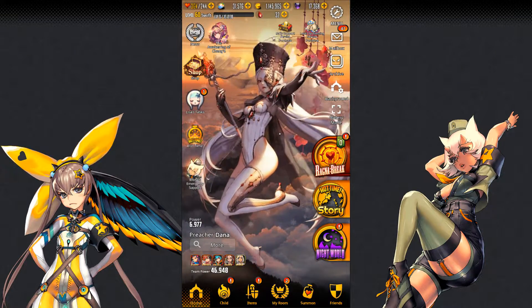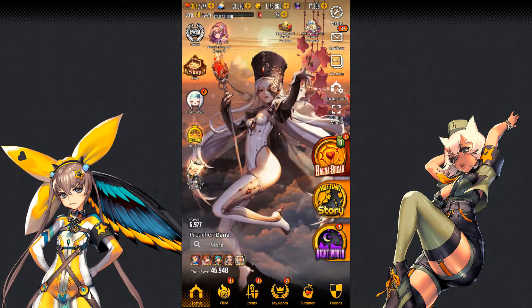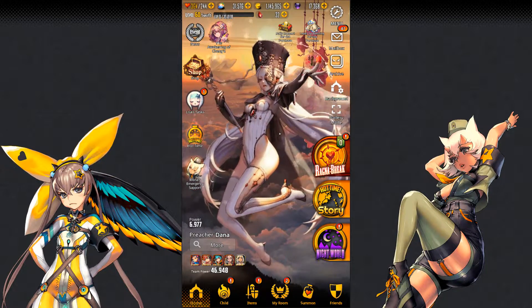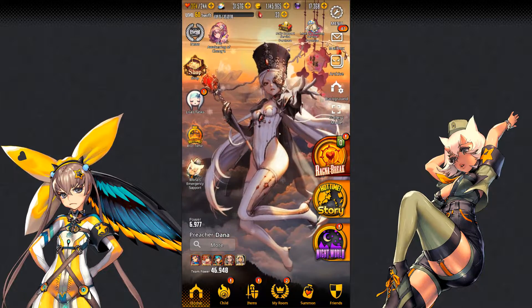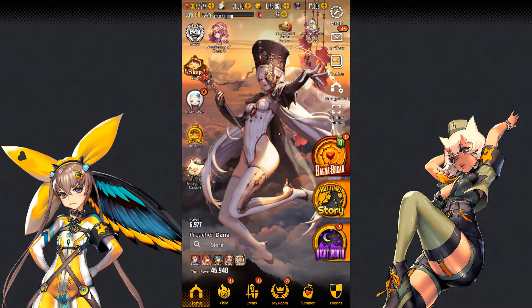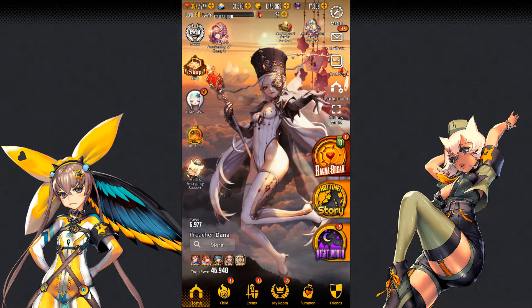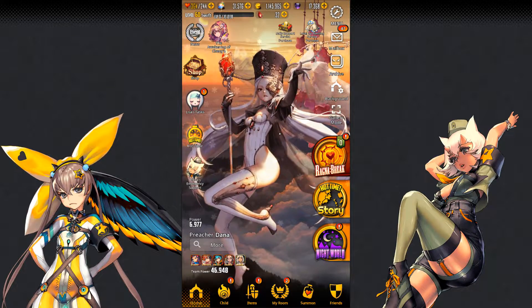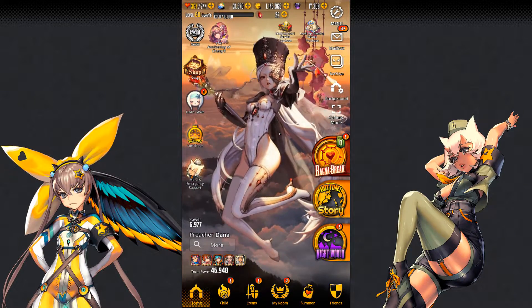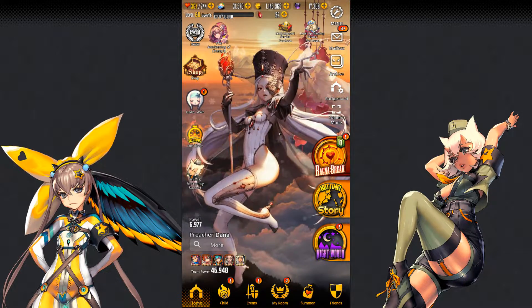And that's all of the currencies currently in the global version of Destiny Child. Hopefully this guide helps anybody out there who is brand new to the game and is wondering what all this stuff on the screen is. If it did, leave a comment. And if you have any questions, go ahead and leave a comment and I will try to answer them to the best of my abilities. Give me a like if this helped you, and subscribe because I do plan on making more Destiny Child videos. Thank you for watching.